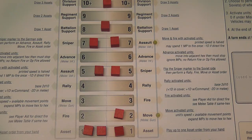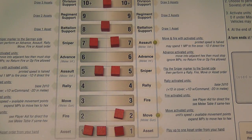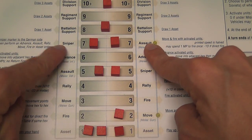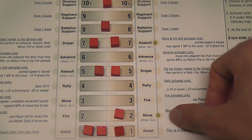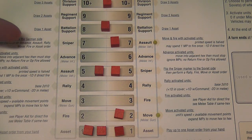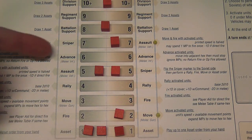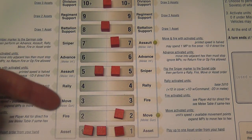By far the most important and innovative element in the game is the order matrix, printed on a track display. The order matrix is divided into 10 bands, with an order written on each side of each band. One side is used by the German player and the other by the Russian player. In order to perform actions, players remove a cube from the matrix and are then allowed to perform the corresponding order or any order listed below it.